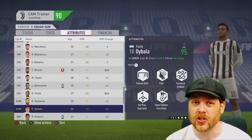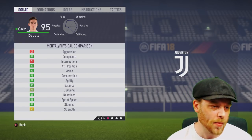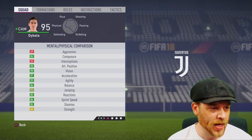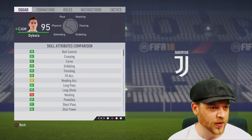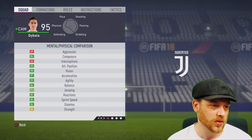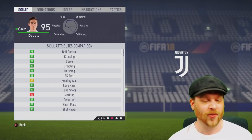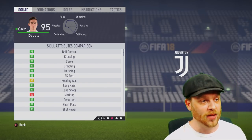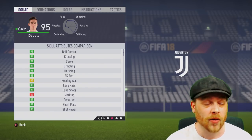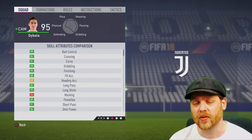Jumping into the other menu to check strength, vision and penalties: he's only got 65 strength, which might be a slight issue if you like a big strong CAM that can push through a defence, but he's got the pace. Vision is at 90 — well decent. Penalties at 89. He's a superstar player. If you can get him up to 95 in his first season, you probably don't need to train him for the rest of career mode. But if you want to push on, do another couple of seasons and once all those stats hit 99, there's no reason why you can't get Dybala to a 99.